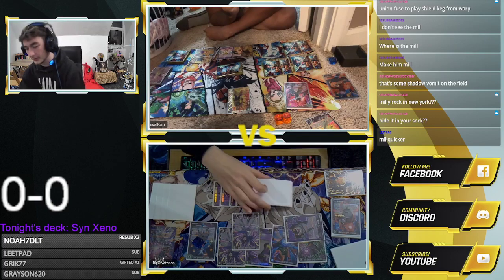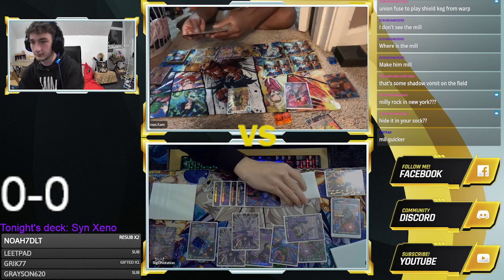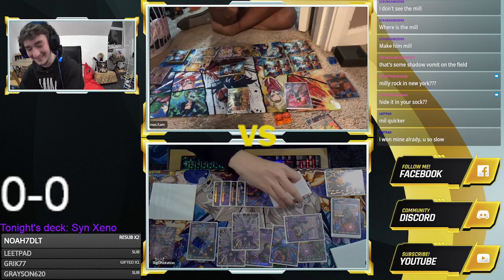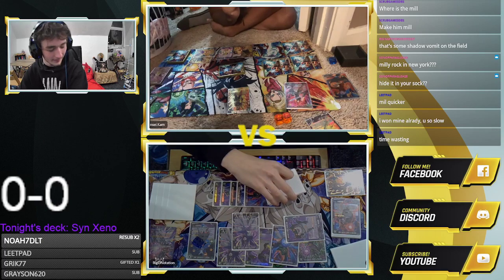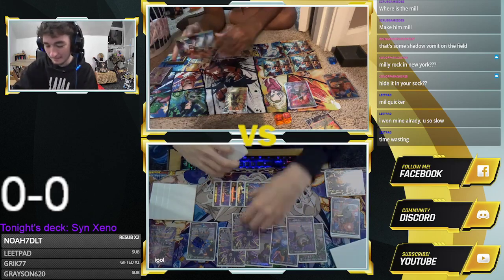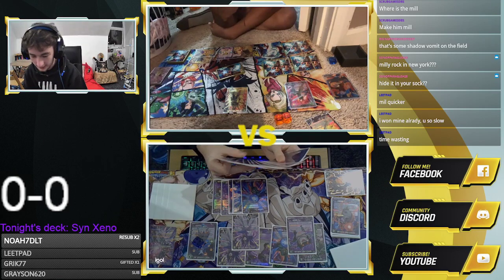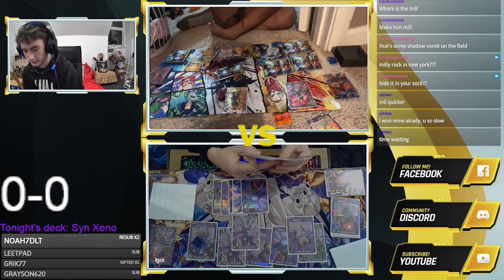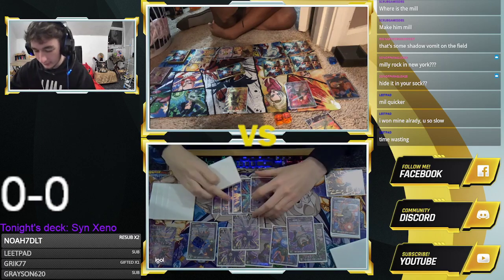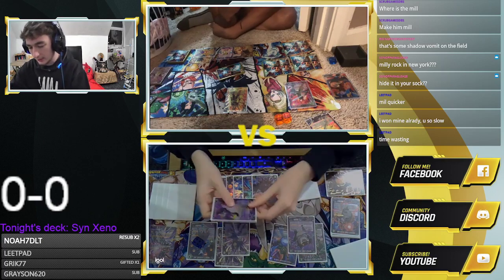Mill him quicker, bro — I'm trying, I'm trying. Let me know if it gets close to time, because I don't want to lose this game to time — that would suck. Pass. I'll drop ten. I'll charge. Oh, big boy! I'll swing the three-drop Haze to your leader.